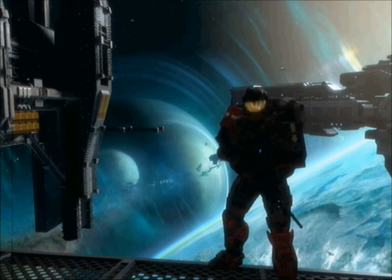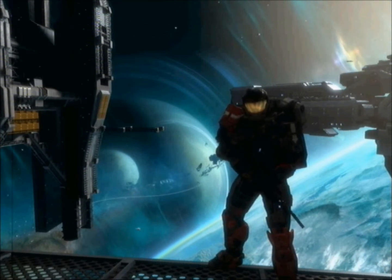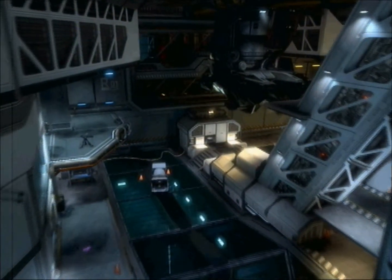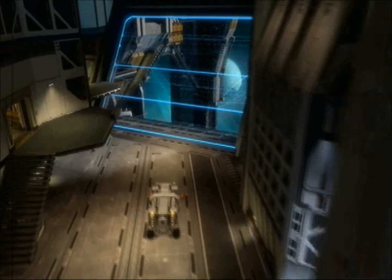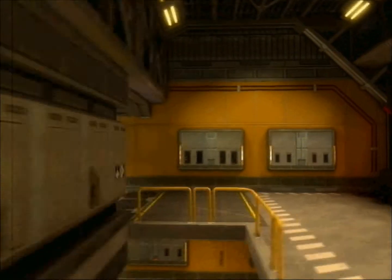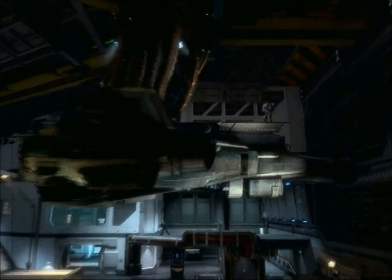It's very symmetrical, this map. I can see it being good for objective game types. As you can see, this is the blue side. It's going to be very good for objective game types like one flag, two flag, and assault, mainly because I can see really heavy fights over the objectives. I'm expecting the objective points, the capture points and plant points to be inside these little areas. Maybe on the downstairs, I'm not sure. Let's go take a look over at blue base.